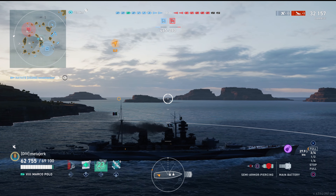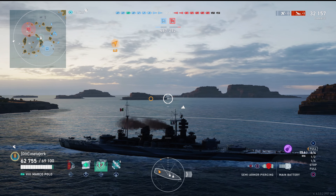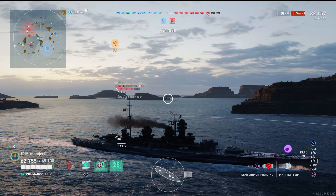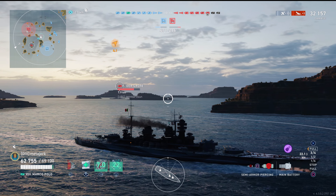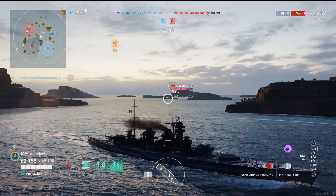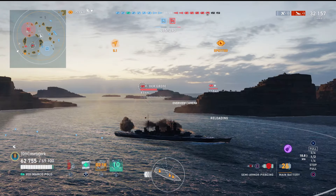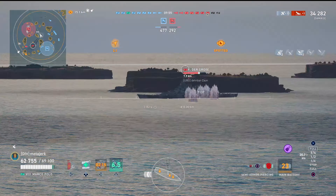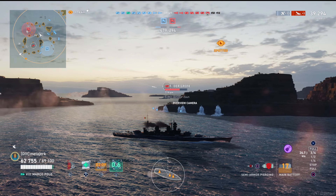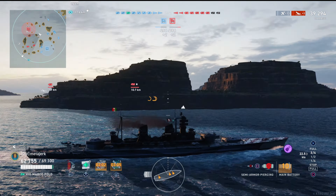I'm using this smoke screen to traverse this pass here to try and rotate for more angles. Unlike the tech tree Italian ships where I generally use the smoke to close in and brawl, with Marco I use it to stay undetected. Since Marco Polo doesn't get the goofy smoke firing the tech trees get, you should know you'll be spotted out to 15 kilometers when you do fire. I was going around the side of this rock trying to find a nice place for the SAP to hit, but there just isn't one from this angle. Here is a real question though — why do our Italian tech trees, and by extension Columbo, get the absolutely bonkers 55-70 pen angles and Marco doesn't?